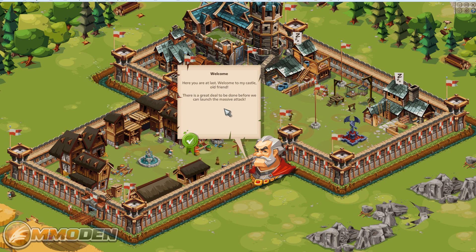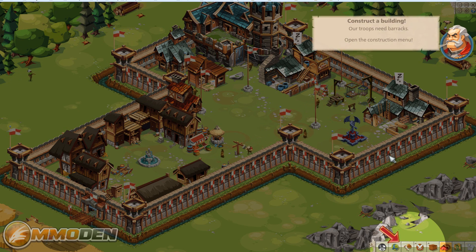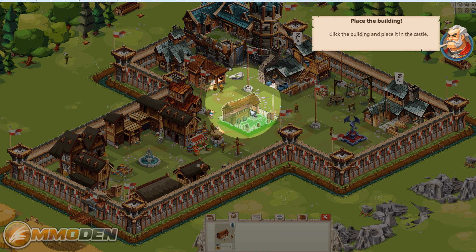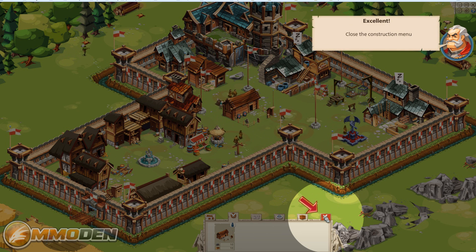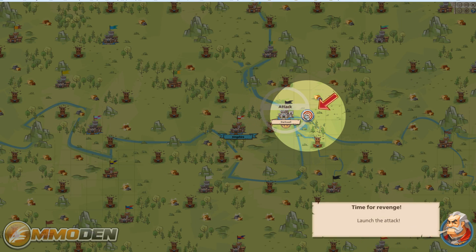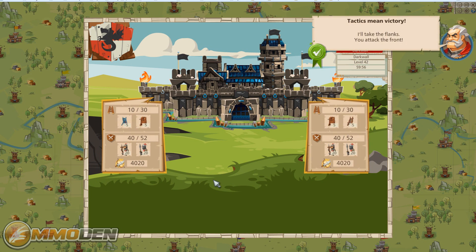Welcome, here at last — welcome my castle, old friend. We're going to follow this little guide around and he'll lead us through the tutorial, moving us around, building some buildings, and quickly heading off into an attack. We're already out and we're going to attack this dark wall, essentially taking down a castle so we can claim it as our own.